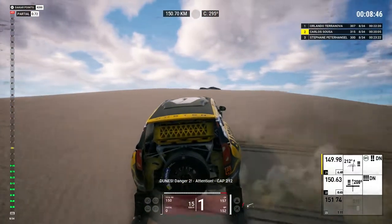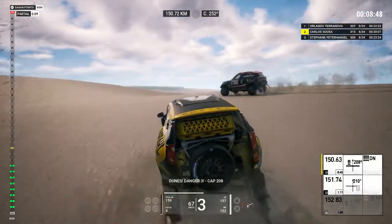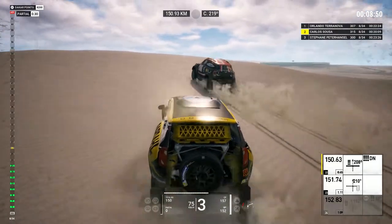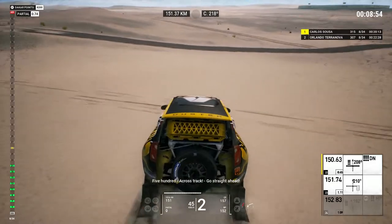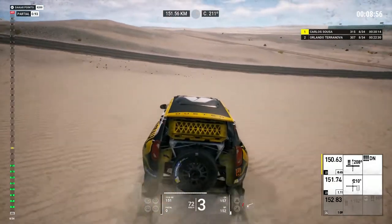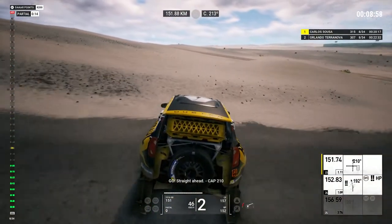Dunes, danger 3, cap 208. 500, across track, go straight ahead. Go, straight ahead, cap 210.